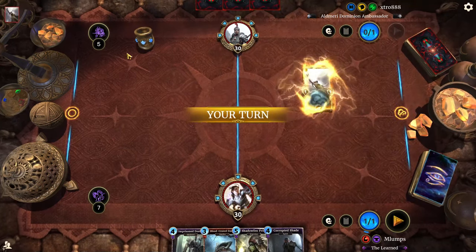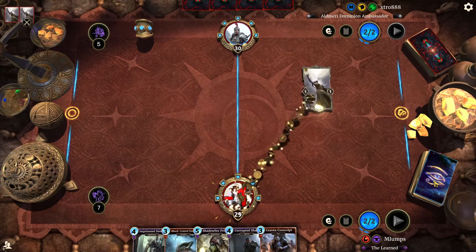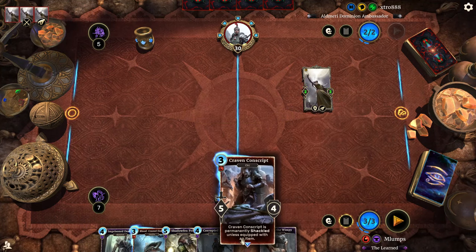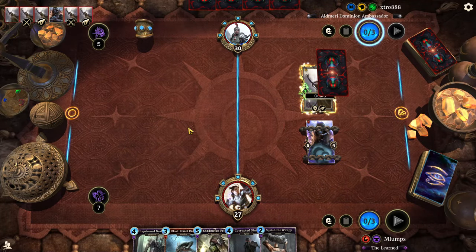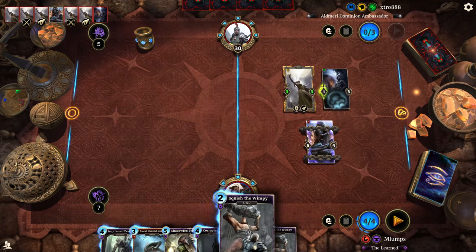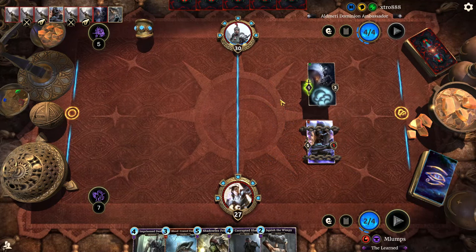I asked my roommate years ago what card back I should use — he knew nothing about Elder Scrolls whatsoever. I just showed him all my card backs and he told me to run the Aldmeri Dominion one because it looked really cool, so I had that one on for quite a while. We'll go with the Craven Conscript because we have Squish the Wimpy coming up next. We could draw a Knight of Order, Mute, or Sharpshooter.